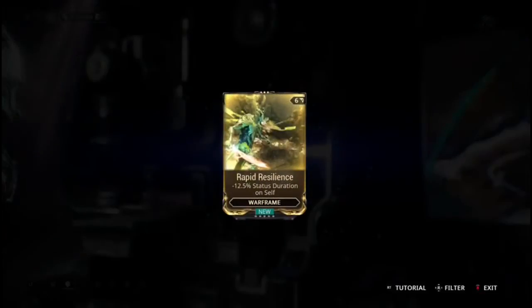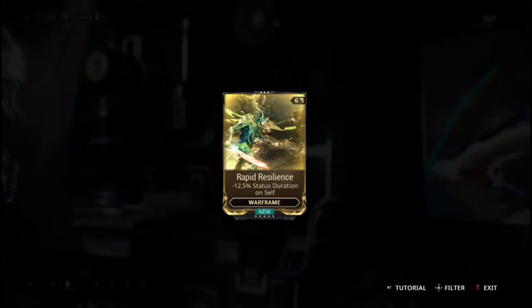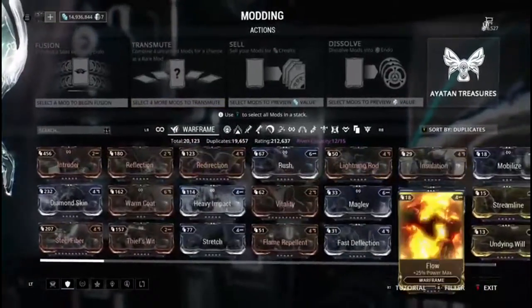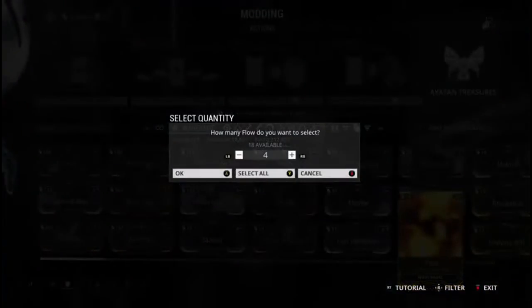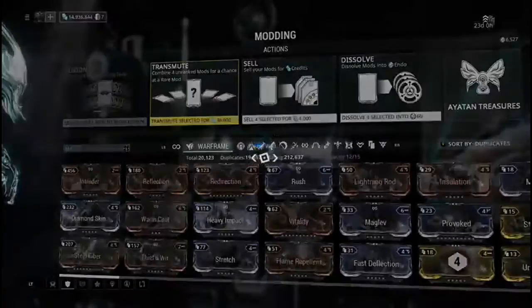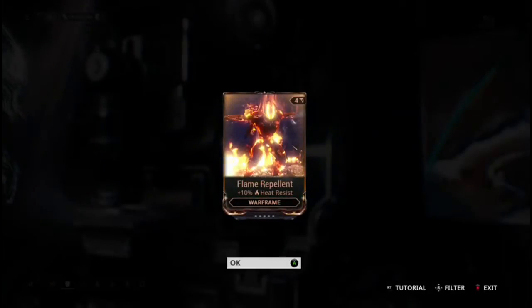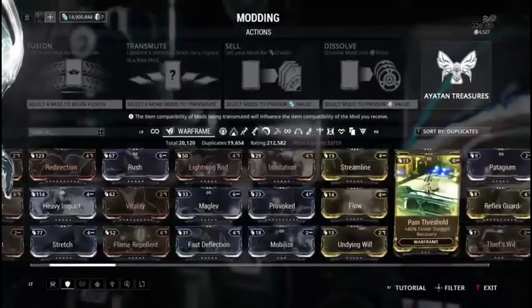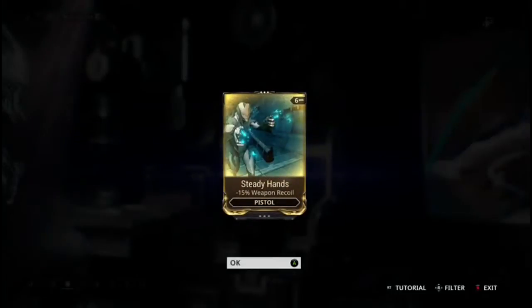For example, if I select four of these gold mods, if I'm lucky I'll get a gold mod in return — but who knows, very slim chance. Holy crap, okay, so I actually got a new mod I don't have yet — I think that's a newer one they introduced to the game, that's neat. But then look at that — I just spent four gold mods to get Flame Repellent, which isn't worth garbage. So that first example was not the best.